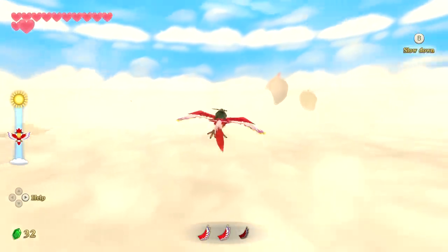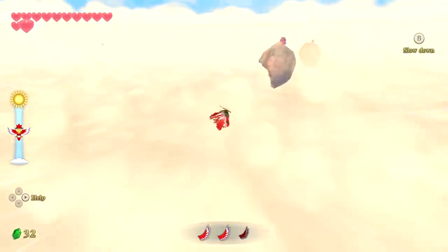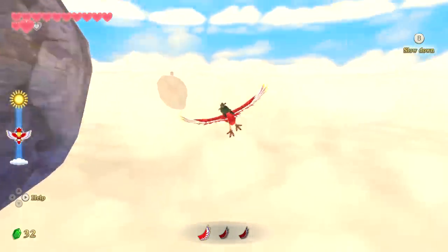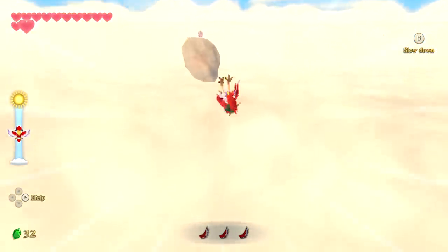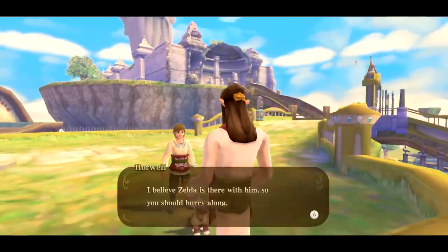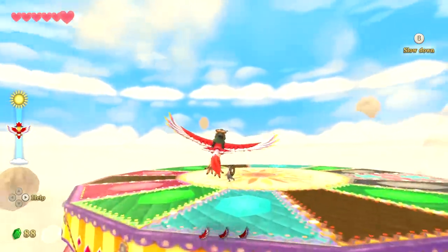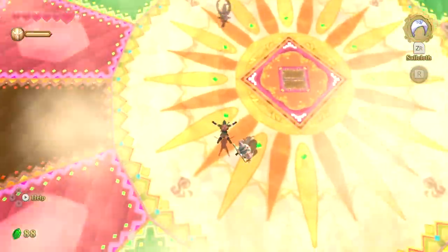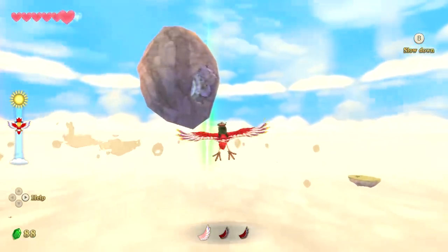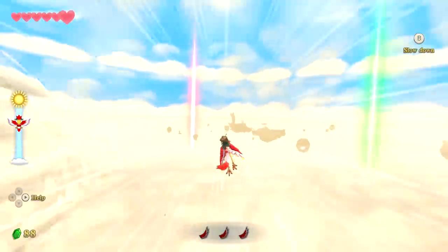It doesn't help that the sky, which connects all the regions together, is a complete waste of time and space. It offers the illusion of an open world but doesn't have anything interesting to find — just rocks. You begin the game in the most, and arguably only, interesting sky location, and it's all downhill from there. One of the very few locations of note is Fun Fun Island, and I'm pretty sure the name's a joke — it is literally run by a clown. The sky is little more than a glorified world map, with the annoying step of having to fly between locations.